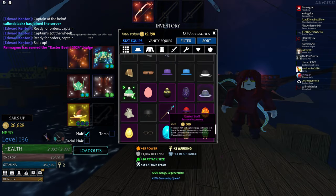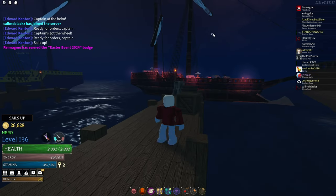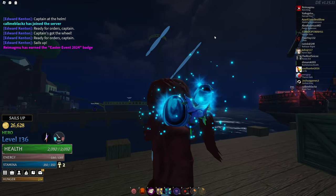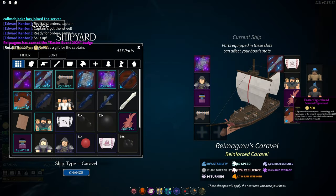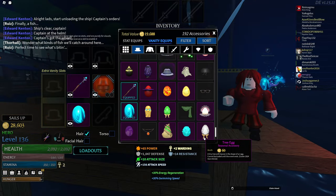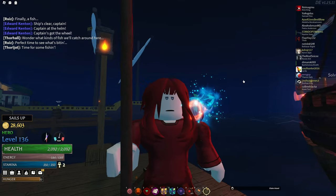The event rewards are the staff, which is purely cosmetic, and an easter egg ship ornament. The staff looks cool with the egg on it, looking exactly the same as the godly egg. The ship ornament looks cool too. Also, you can wear multiple easter eggs as vanity, so you can make cool combos like the flare egg and godly egg.